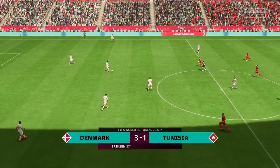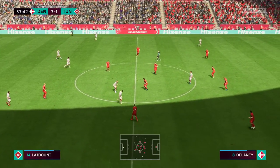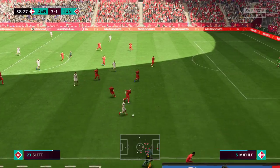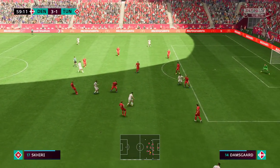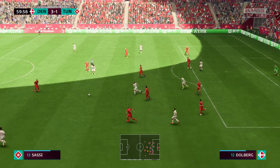Well, there it is — 3-1 the current scoreline here. Number 10, Christian Eriksson — Sleety moving the ball forward with purpose, but nothing comes of it. Good defending it was.